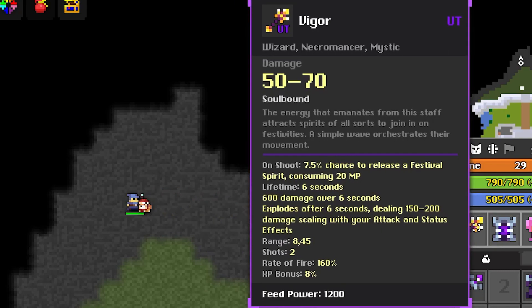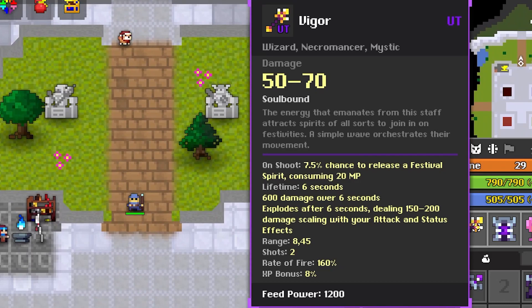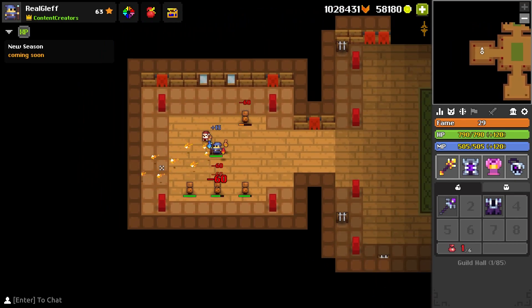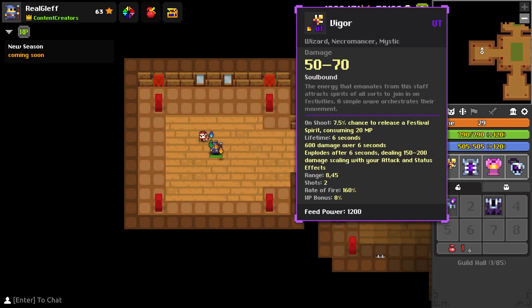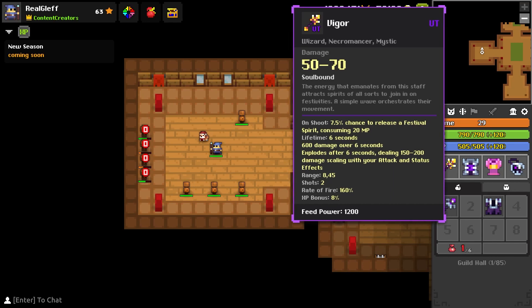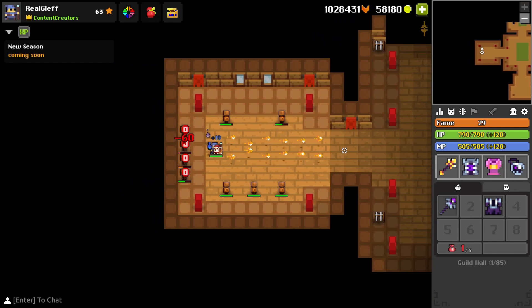Now taking a look at the Vigor staff. On shoot there's a 7.5% chance to release a festival spirit consuming 20 MP, lifetime six seconds, 600 damage over six seconds, and it explodes after six seconds dealing 150 to 200 damage scaling with your attack and status effect. You can have a lot of them spawn at the same time and they do quite a lot of damage. The staff damage is 50 to 70, and the spirit damage from magic woods was 35 to 70, so they've upped the damage cap slightly. It also has 8% fame bonus which is really nice, and this might actually be one of the new best staffs in the game.